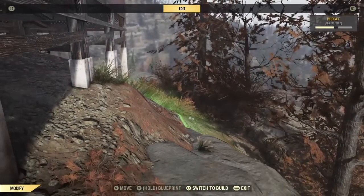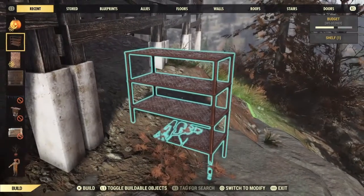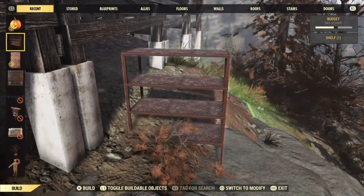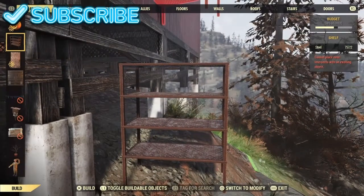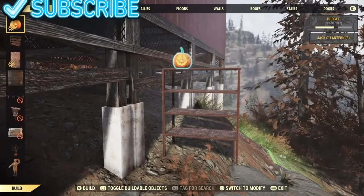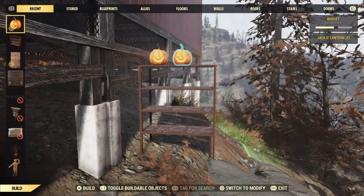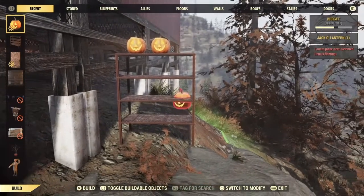Hi guys, welcome back to my channel. Today I'm going to show you three glitches. First one: you take a shelf and you place it by a surface that is not steady, then you place anything on top that you want to.